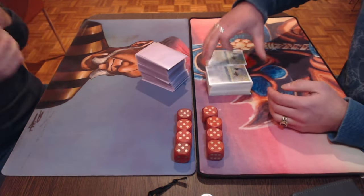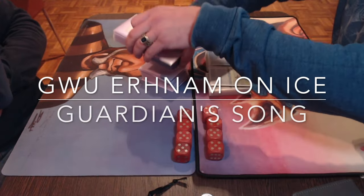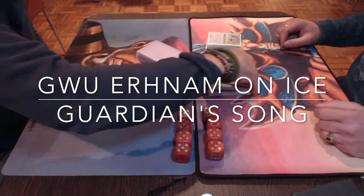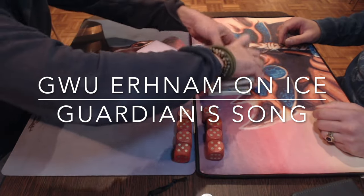Robby is taking on Tristan. Robby is playing Urnum on Ice, a deck that I know very well because it's the favorite deck of my brother. And he is taking on Tristan.